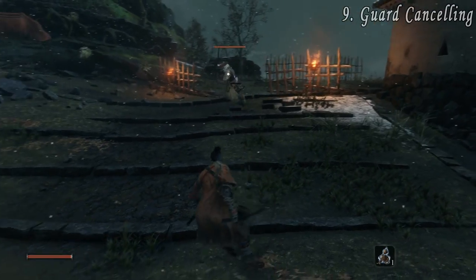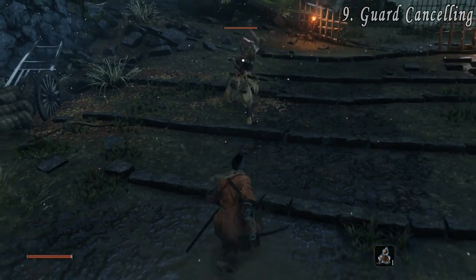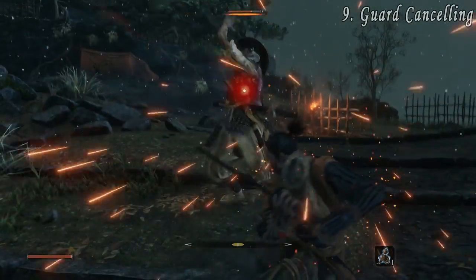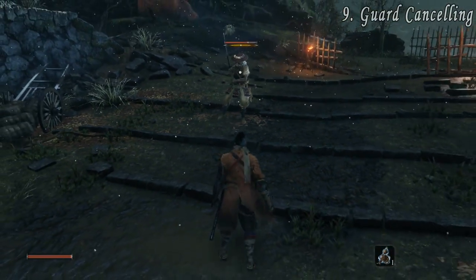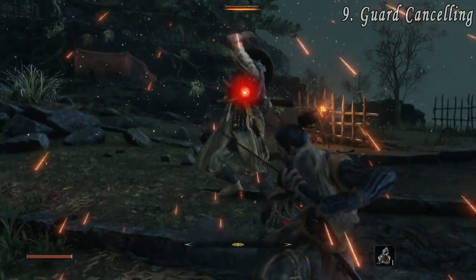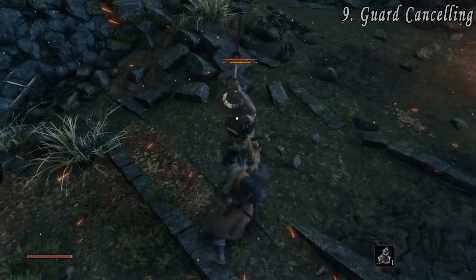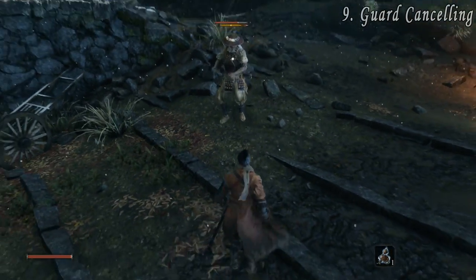At number nine we have Guard Cancelling. By pressing block at the very start of an attack, you can cancel the attack and instead go into a guard. This is useful for when you have already pressed the attack button but can see your enemy is starting to attack as well. By pressing block quickly you will pull out of your attack and instead deflect theirs with the guard cancel.